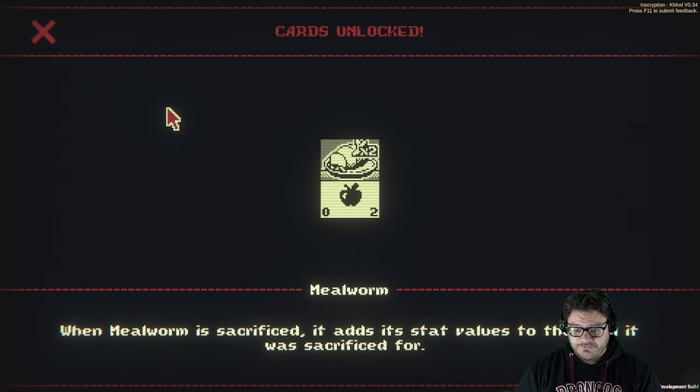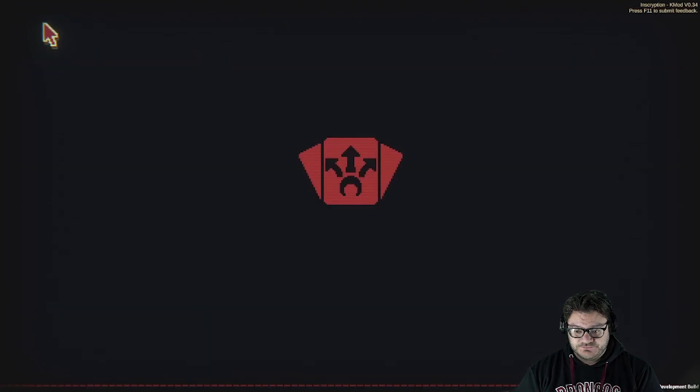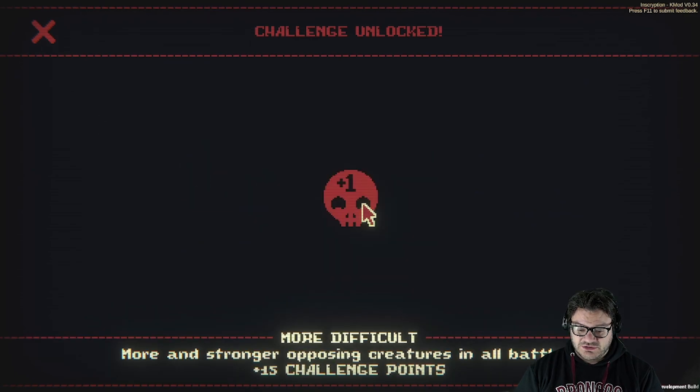Cards unlocked — a mealworm. When mealworm is sacrificed, it adds its stat values to the card it was sacrificed for. That's freaking cool, I like that a lot. Starter deck unlocked — trifurcate strike, mantis god, and two ringworms. Oh baby. Challenge unlocked — more difficult: more and stronger opposing creatures in all battles.